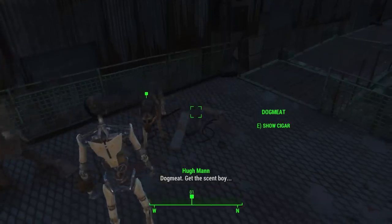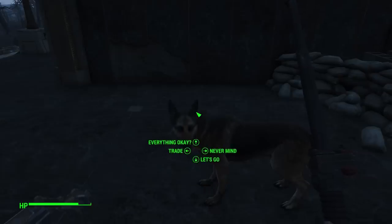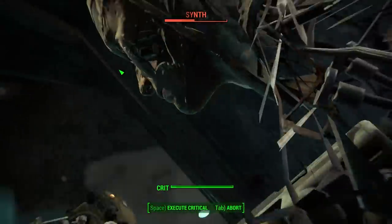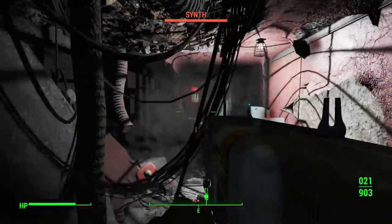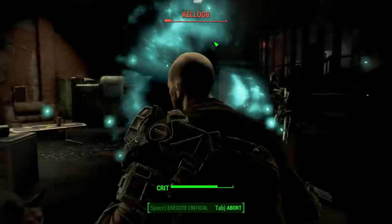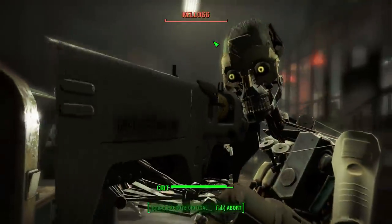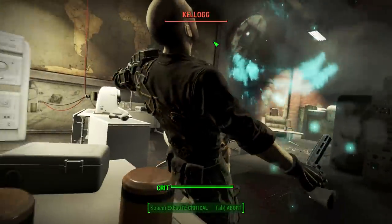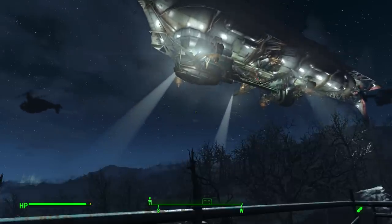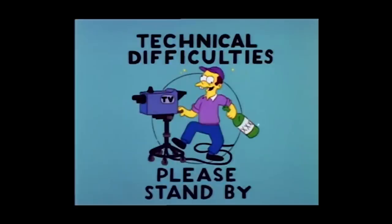I pushed the red button and shoved a cigar in the dog's snout. We made our way to Fort Hagen, and I told Nick to frig off while me and the dog went to kill Kellogg. Fighting the synths and laser turrets was a good time since I'd at least replenish ammo I used. The fight with Kellogg wasn't the quick one-shot kill I was hoping for, but we got the job done. I don't have footage of going back to Diamond City or talking to Piper — you'll have to take my word on that.